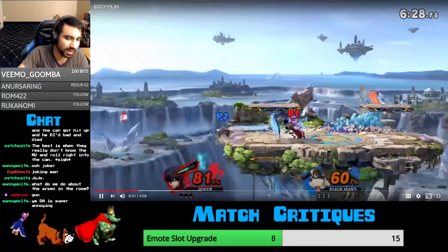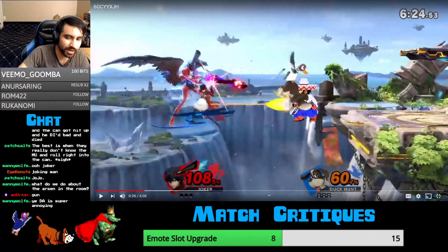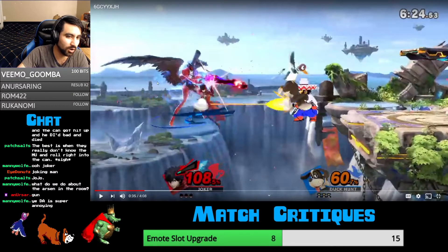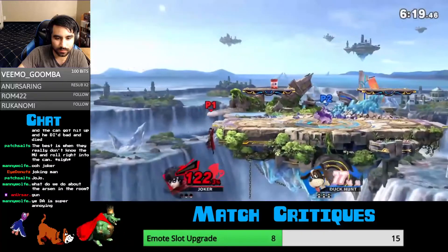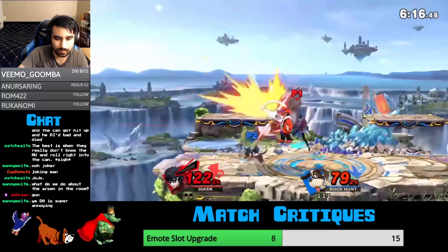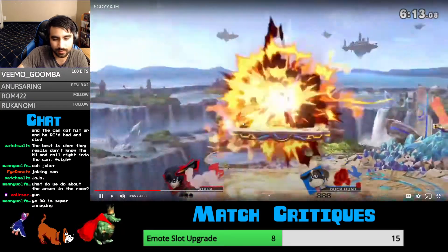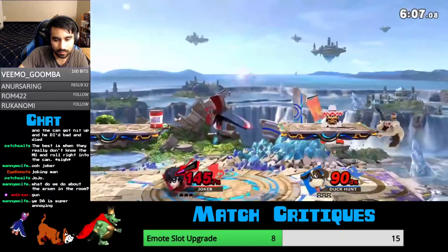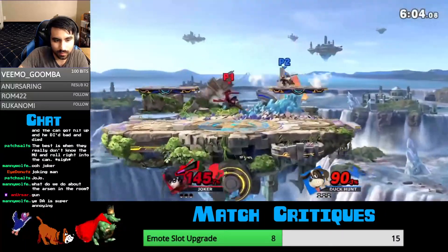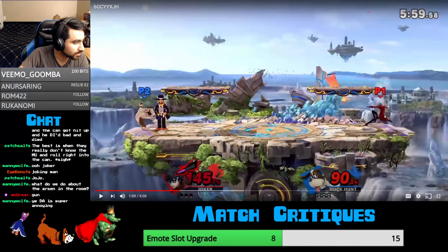That was a good recovery right there, because it made it really hard for him to actively challenge. Right there, if he did the second Clay Pigeon, then he would have done the bear and probably would have died — or at least lost the stock. He would have done too much damage. See, that's too bad — if he knew that the gunman was gonna shoot, he would have been able to get that grab pretty easily. Dash attack's pretty good.